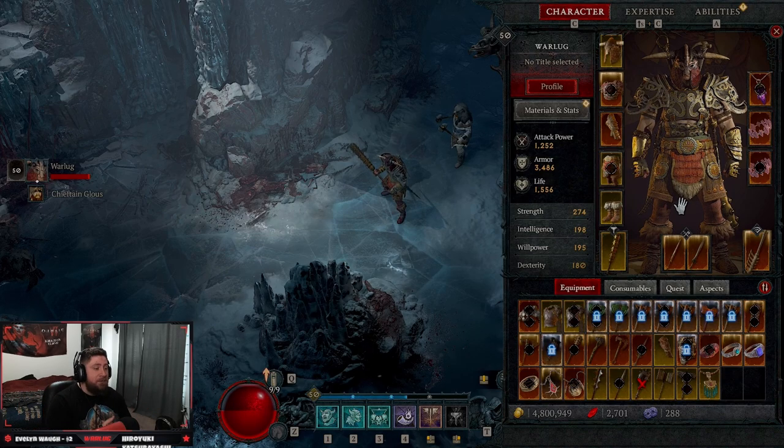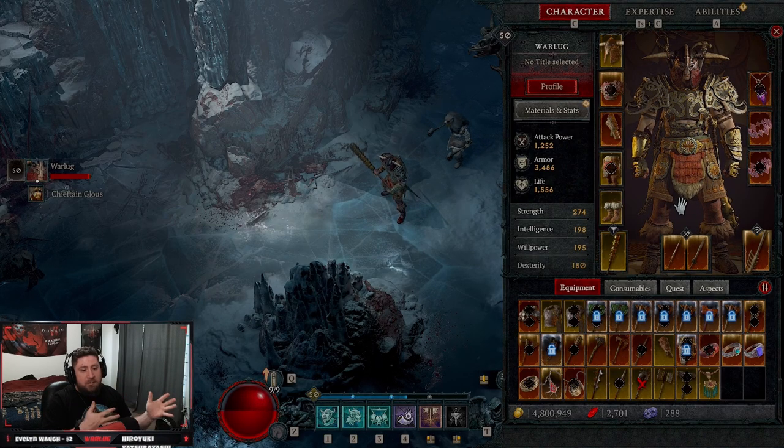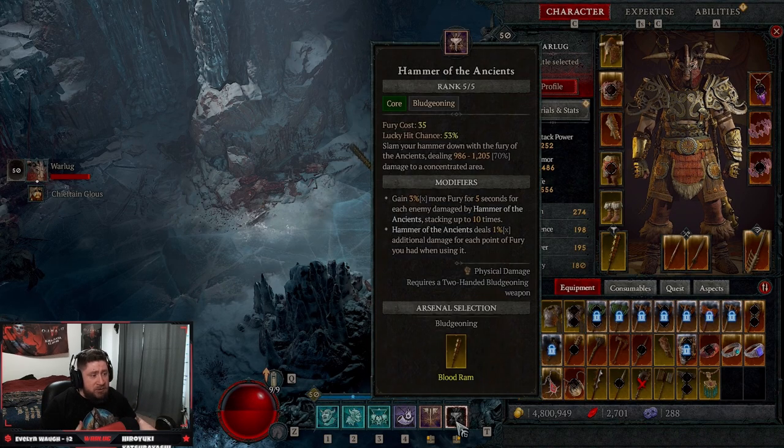That is Hammer of the Ancients in a nutshell for the Barbarian. In the endgame, this build leads up very nicely — it's critting for over 50 million damage from one Hammer of the Ancients swing, which is just insane. Hammer of the Ancients is my favorite skill for the Barbarian in the endgame. Like the video if you've enjoyed it, comment down below what you think about Hammer of the Ancients — hopefully he doesn't get nerfed. Please Blizzard, you've nerfed Barbarian so much, please no more. Subscribe if you guys are new, and as always, stay gaming. I'll catch you guys in the next one.